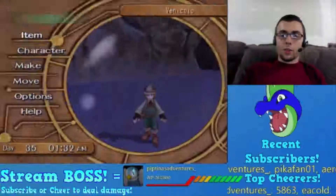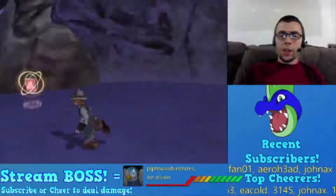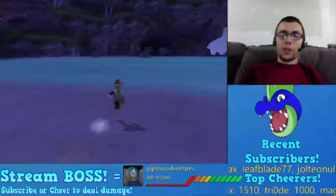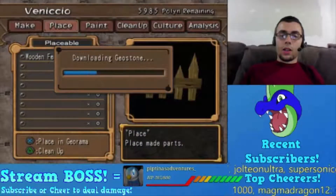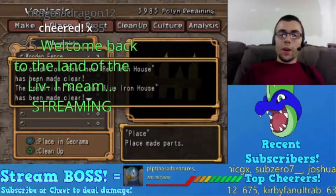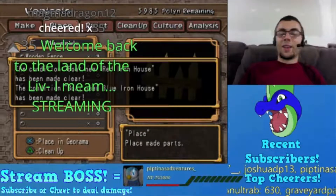All right, so what did we do in the last one? We made it to Shingala and he was mind controlled, so we got to do georamas. We're gonna build some crap today - downloading geostone. I didn't even look in this menu yet. Welcome back to the land of the living - hi!